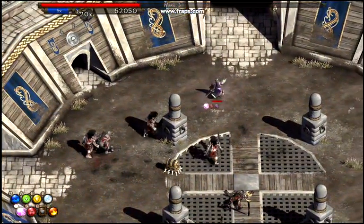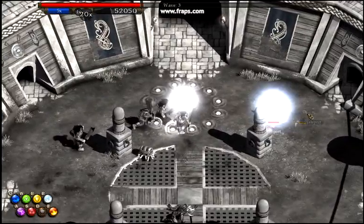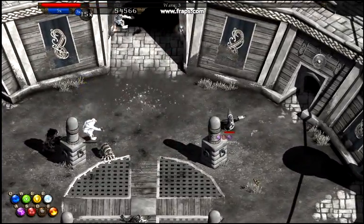Here's a couple of my favorite tricks from Magicka. If you combine lightning, ice, arcane, and shield, you'll make these landmines that cause high damage and slow enemies.